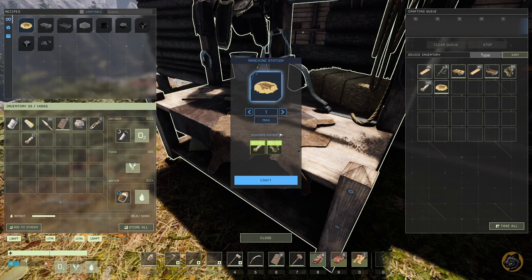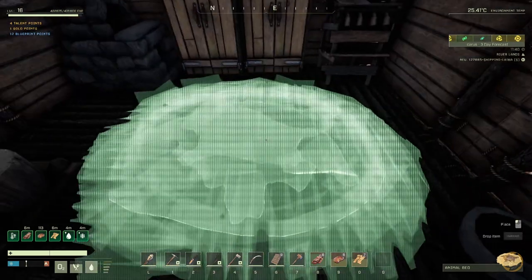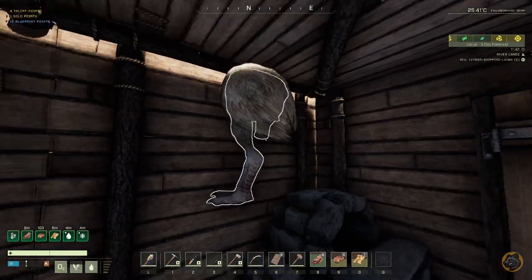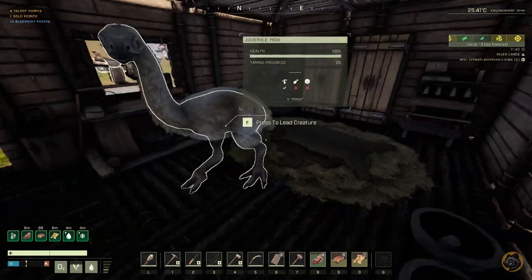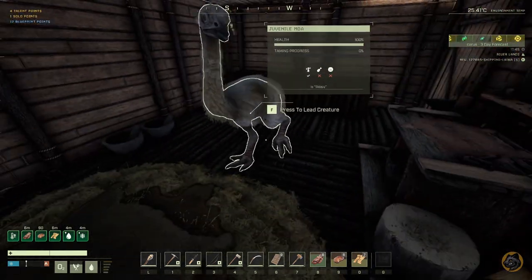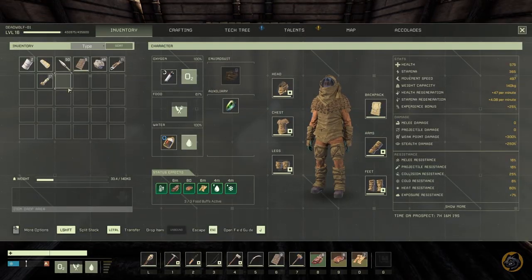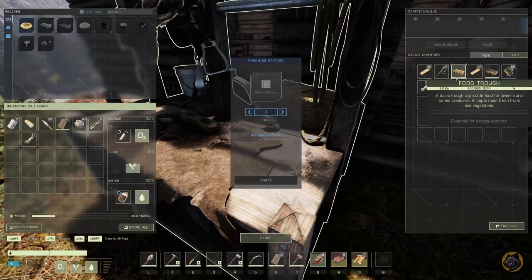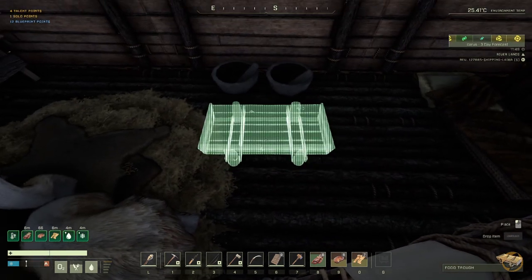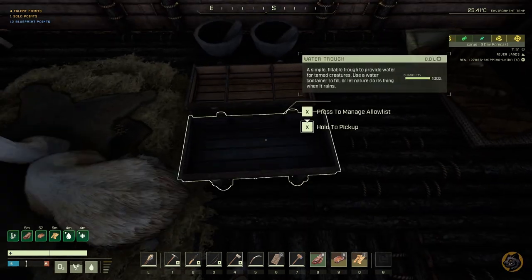I'll place this animal bed inside my base for now. Let's close the door so the moa won't get away. Yes, now it's able to sleep. We need to gather a lot of food for the moa because they eat a lot, and we need to start farming as soon as possible — otherwise I won't be able to feed it properly. You can keep water from your canteen as well.